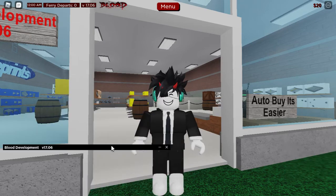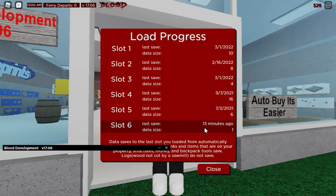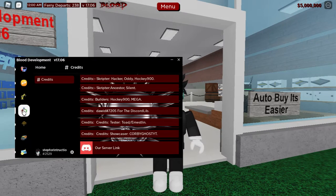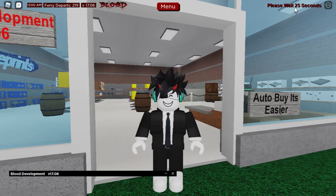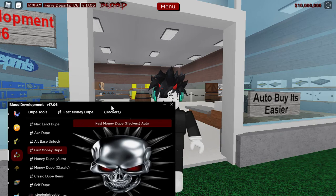Okay, let's start duping. Now load your slot with no land. I recommend doing this with no land or base, because it's faster than with a base. Now go to Blood GUI, then go to the dupe tool tab, then the fast money dupe channel. Then click this button. Now wait for the cooldown. Then do it and press down. Then done. Now if you want more, just do it again.